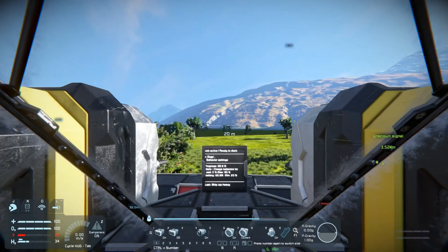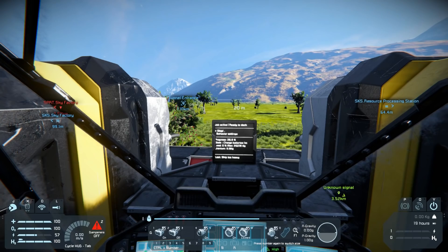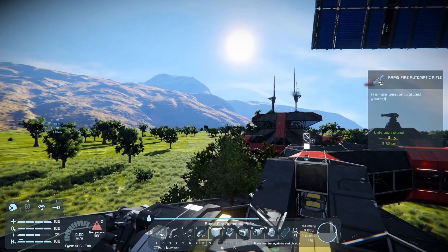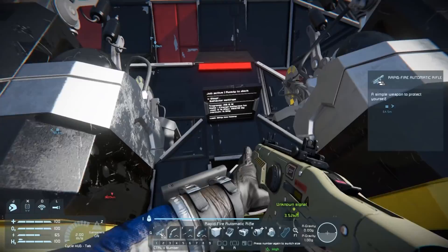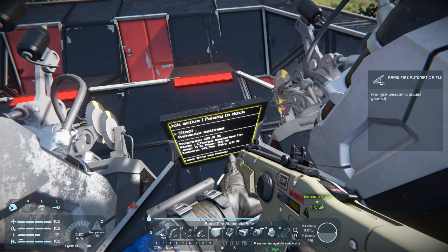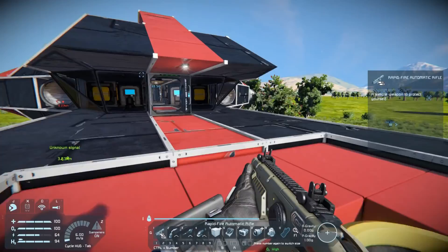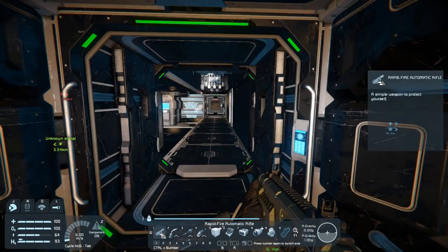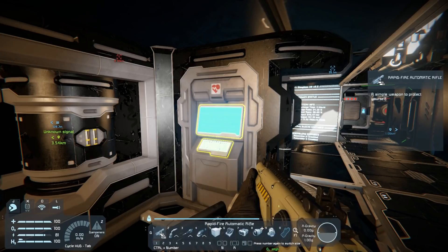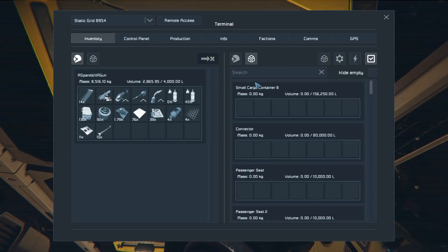For two reasons: one, I want to make sure the script's running right. Job active... I can barely read that from this distance — I really didn't put that in a good spot. Job active, ready to dock, battery — it's charging, it looks like. State: charge batteries. So it's got to charge back up I guess. Well, I'm winning then. I wanted to make sure that was running because I had it running when I left off, basically in the middle of doing stuff, so I didn't really know how the script would behave rebooting in the middle of starting the game.